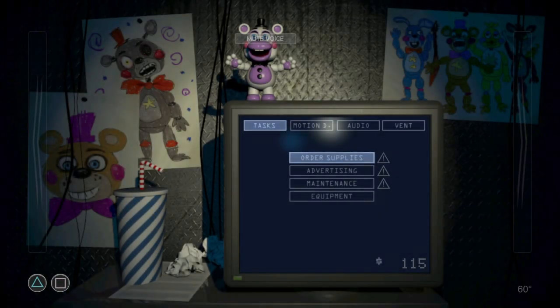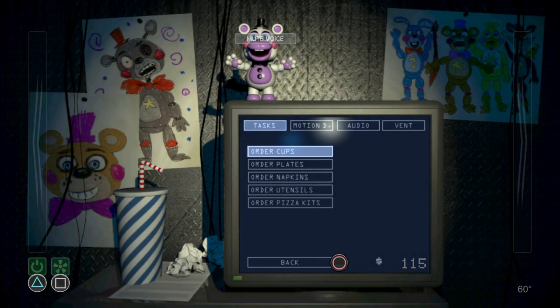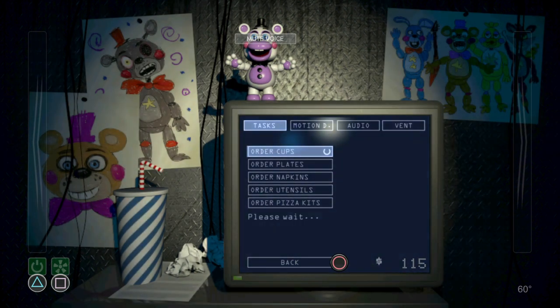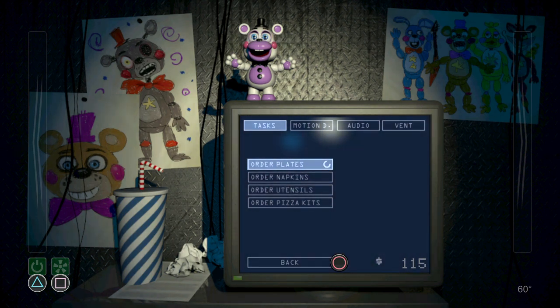Your restaurant is now officially open. Awesome! That doesn't mean your job is finished, however. You have a lot of work to do while patrons eat their pizza in the other room. From your terminal, you have supplies to buy, papers to print, and repairs to make. Once you've taken care of all the items on your to-do list, you can log off for the day. Money for supplies and repairs comes out of petty cash, so don't worry about it coming out of your pocket.